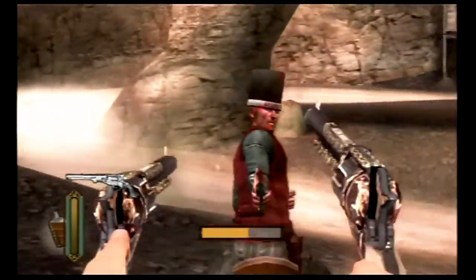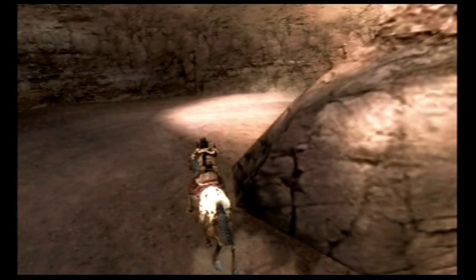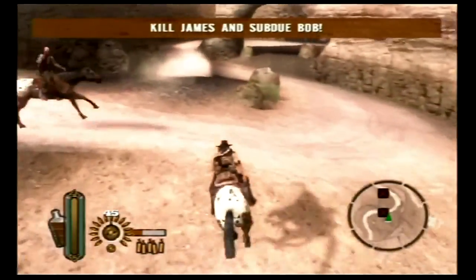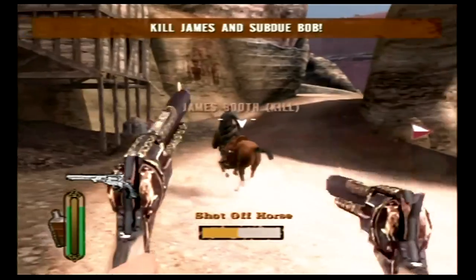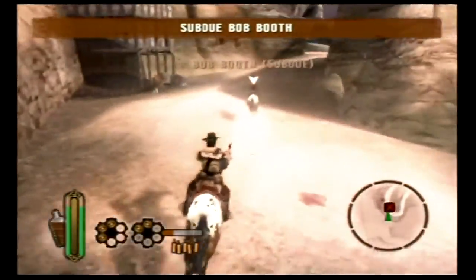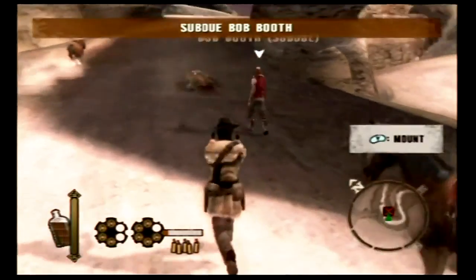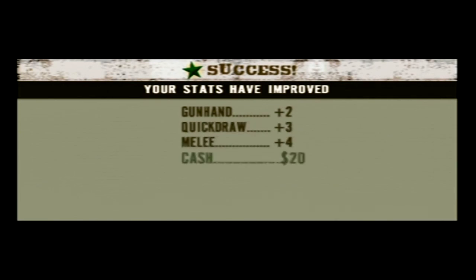Also, when you first enter this area they don't label which brother is which, so I accidentally killed Bob. It didn't say that it was Bob that time. So now I'm actually going to kill James properly, and Bob is going to weaponize the dumb AI in this game — he will deliberately try to kill himself if you let him run, because you're trying to subdue him instead of kill him. It's one of the few times the game actually utilizes its stupid AI properly.